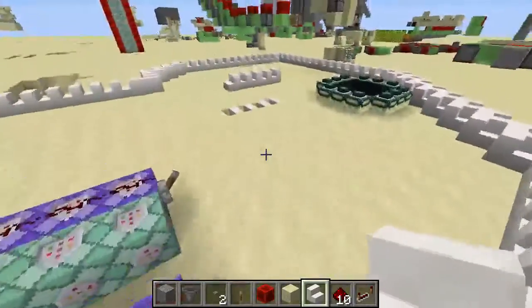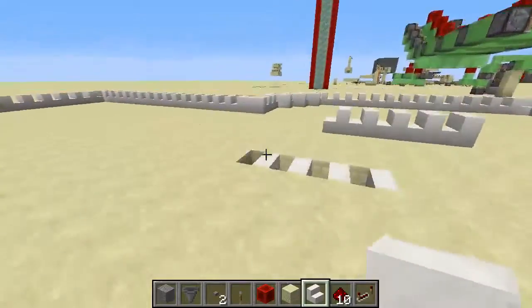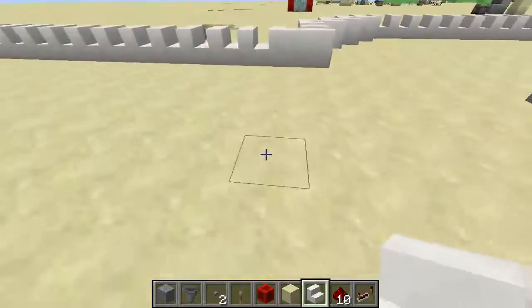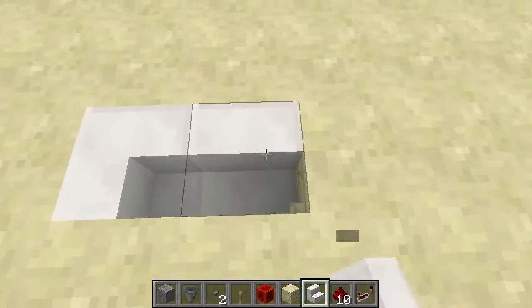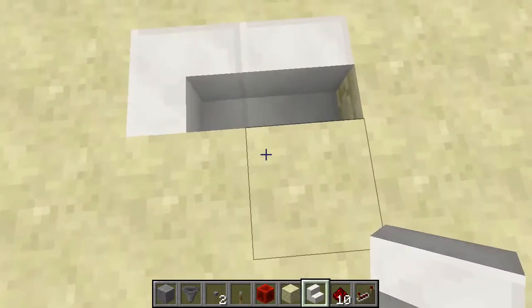Those bent stairs are just a graphical thing — they will not affect the stairs at all. The stair has to be placed on the ground; it cannot be an upside-down stair. If you jump on it, it puts you one block in that direction — it will always put you downward the stair, always in that direction.